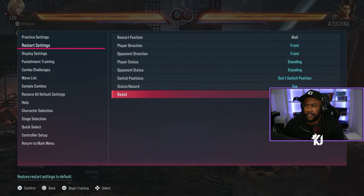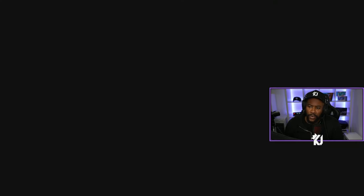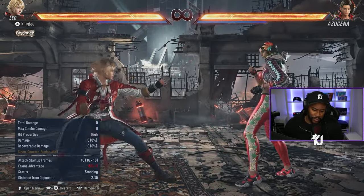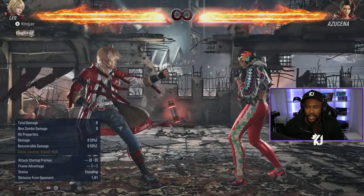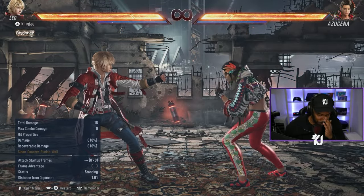First things first - 1-4 is new. If you come from Tekken 7, 1-4 now goes into the stance Jinji Dooley. So you get stuff from that stance, but I'll tell you about that afterwards.